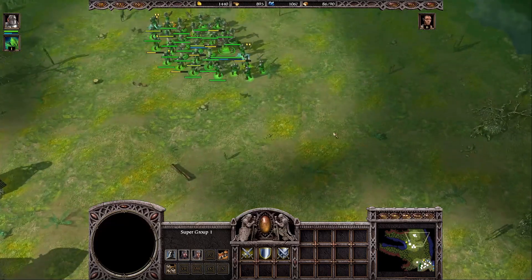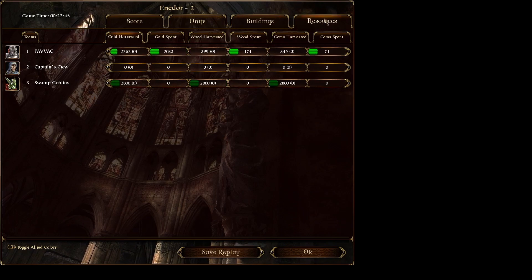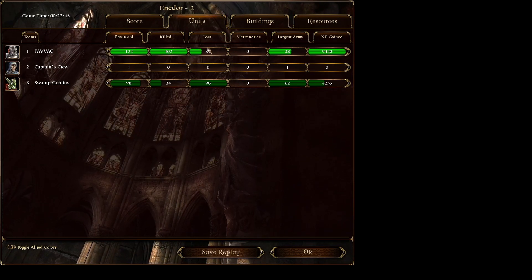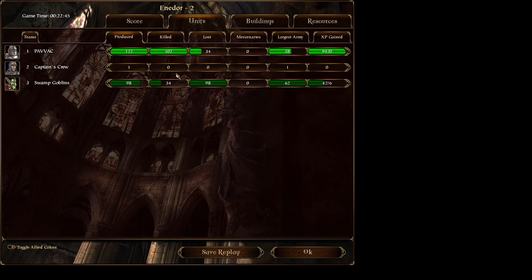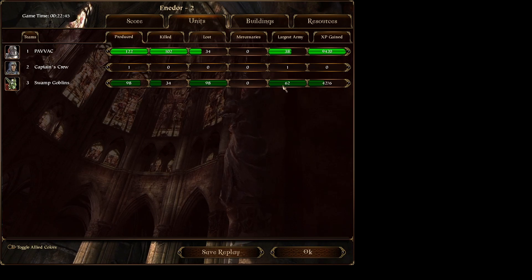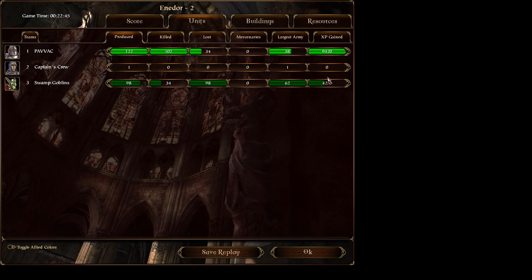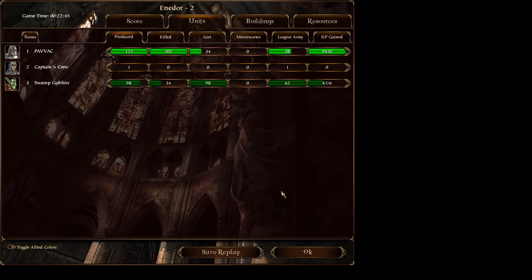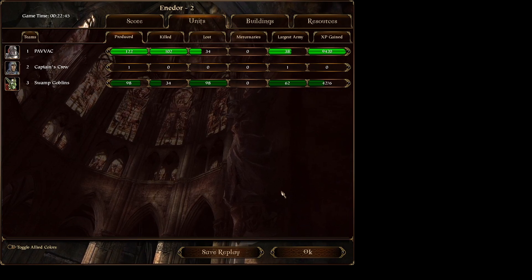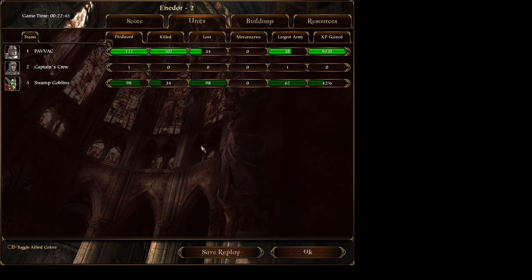Those are all the treasures you can get in this mission. Let's click exit and check the results. Nothing too interesting in score, buildings, and resources - the most important things are units. The kill ratio is really good: we killed like 3 times what we lost, which is always nice. Our ally only had the captain and 2 towers so there wasn't really a chance for him to fight. Our enemy actually had the largest army but we produced more units and killed much more than he did. So yeah, this was the second mission - a little bit more interesting than the first one. Next time we'll look at the third mission defending that village in the north with more swamp goblins. Take care guys.